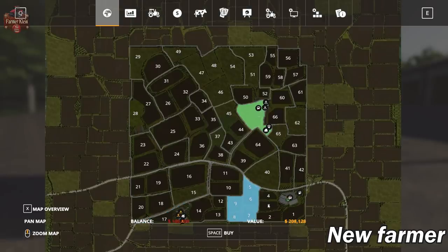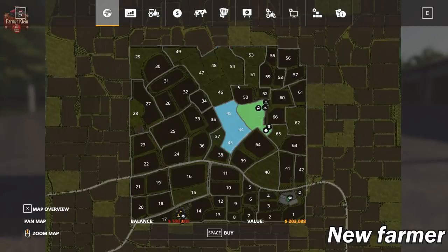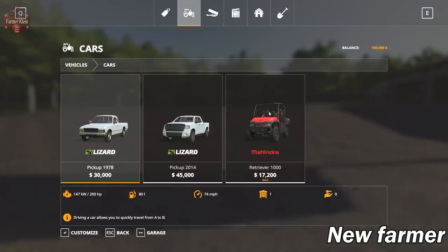For example, several smaller fields are clumped together for just $208,000, while a big chunk of grass fields goes for $556,000.